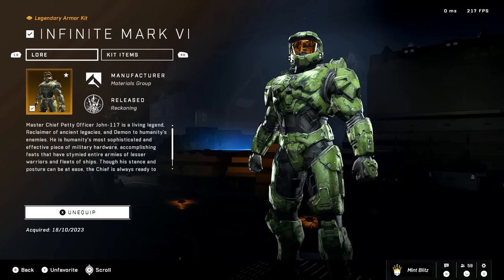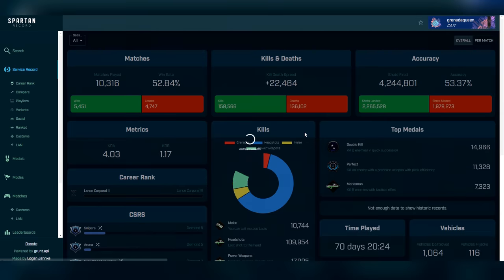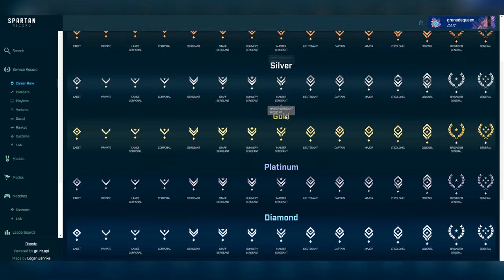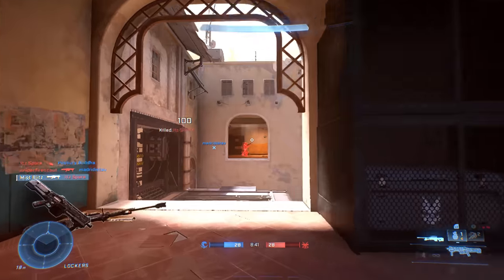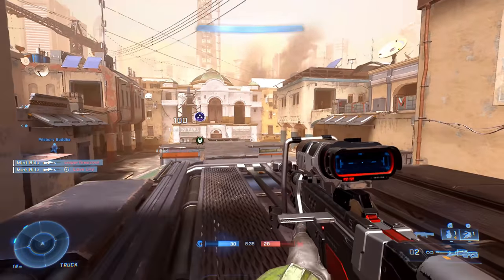As I've shown in a past video, Spartan Record, Halo Tracker, and even Halo Waypoint are your three go-to websites to track how much XP you have. They'll give you an exact number of how many games still to go, and it's based on your previous match history. Some people might have 2,000 games, other people might have 10 — it really depends on you, how many kills you get, and how you play the game.